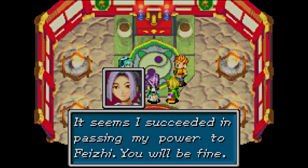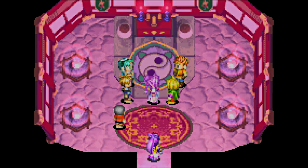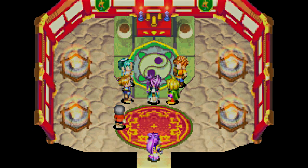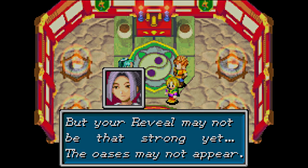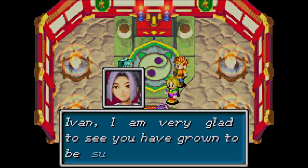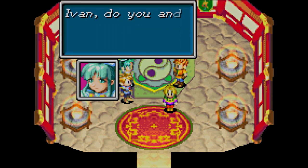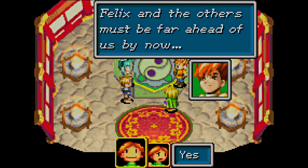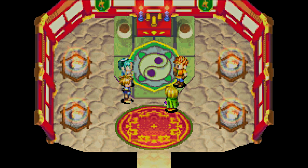I succeeded in passing my power to her — you will be fine. So we learn Reveal! This should do it — use Reveal to cross the desert. But your Reveal may not be that strong yet, the oasis may not appear. The rest is up to Ivan's abilities. Ivan, I am very glad to see you have grown to be such a strong man. Weird — Ivan, do you imagine having known each other? No, but she doesn't feel like a stranger.